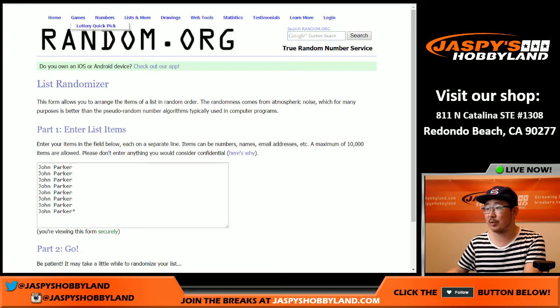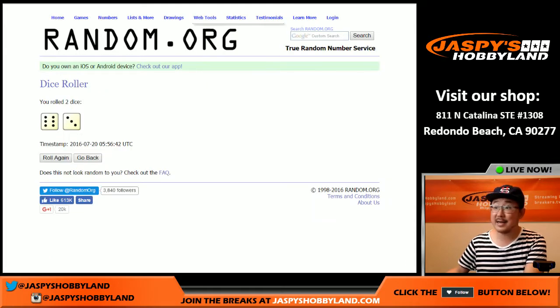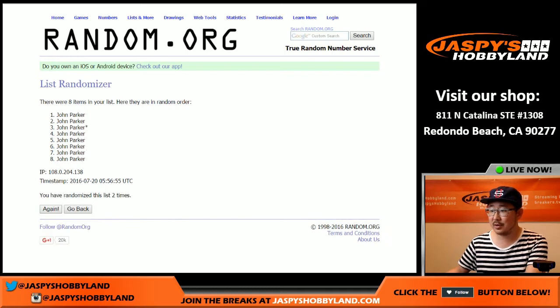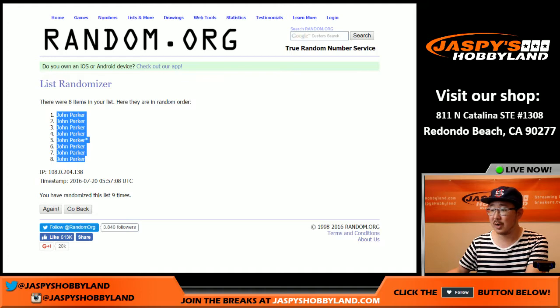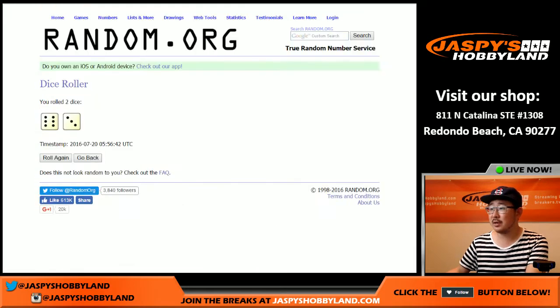I need some dice right here. We'll randomize that list. Unless random.org doesn't want to cooperate — there we go. Rolling nine times. John Parker with the pole position and John Parker with the eighth spot. Randomizing the divisions nine times as well.